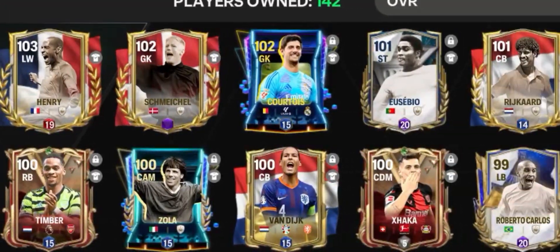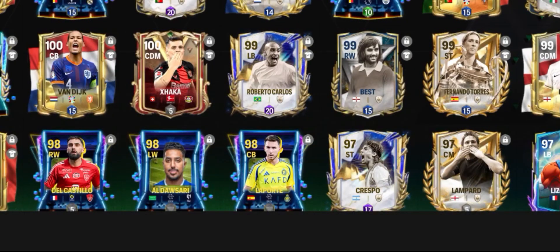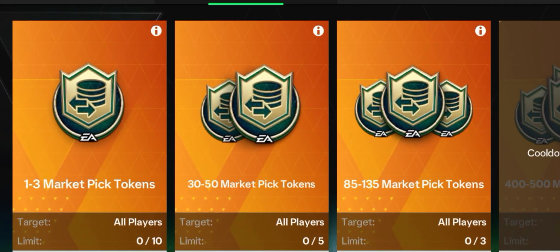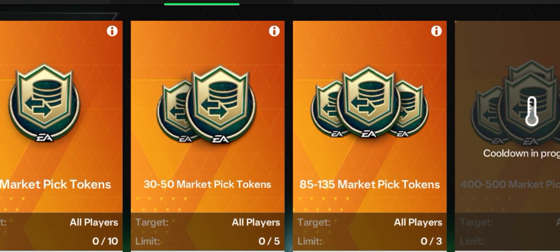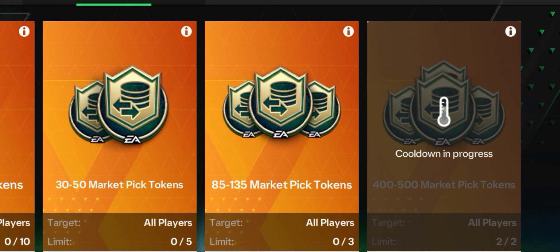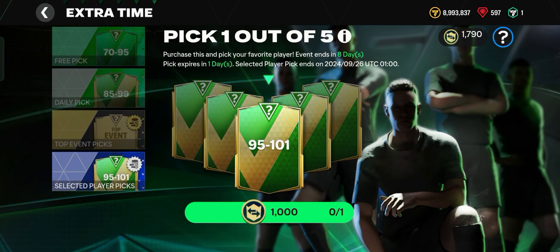This is how to get good players in FC Mobile. You know all those players you receive from opening packs? Well, you can use them to exchange for daily picks. With the daily picks, you'll be granted with the option of getting any player of your choice from a limited amount of players to choose from.